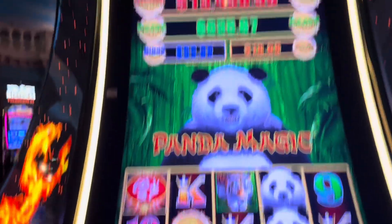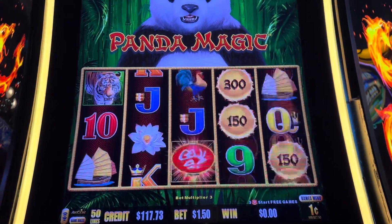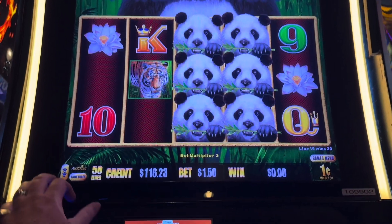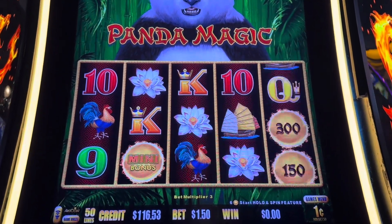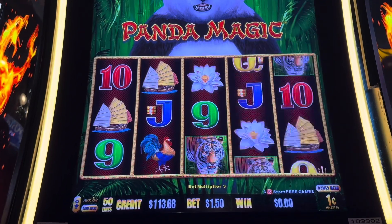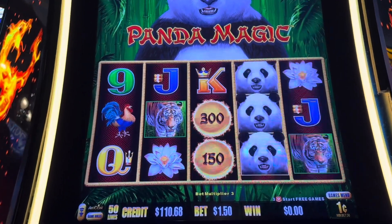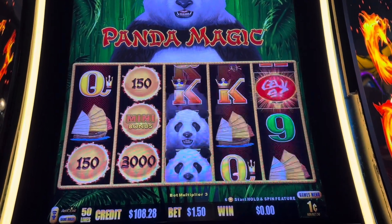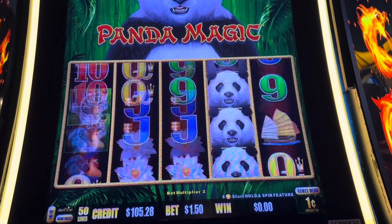Guys, so we're at the Dragon Link Panda Magic. I figured I'd start here at pennies and then move up from there. What we need is six balls or three lanterns. I hate the mix and match — it gives you the big balls like it's going to give you something awesome, and then it just takes from you. It teases you with some big balls and then you get nada.